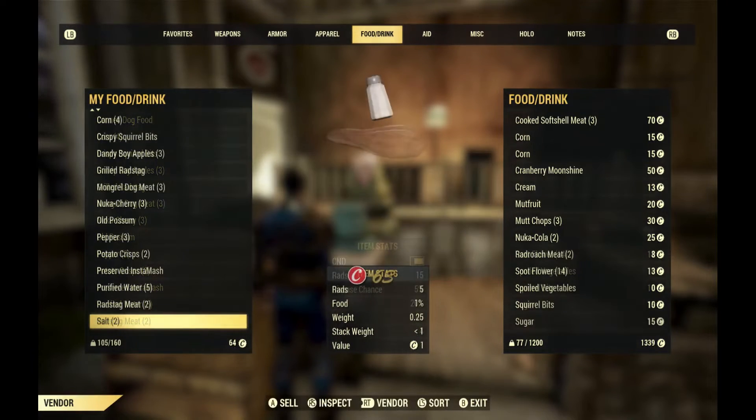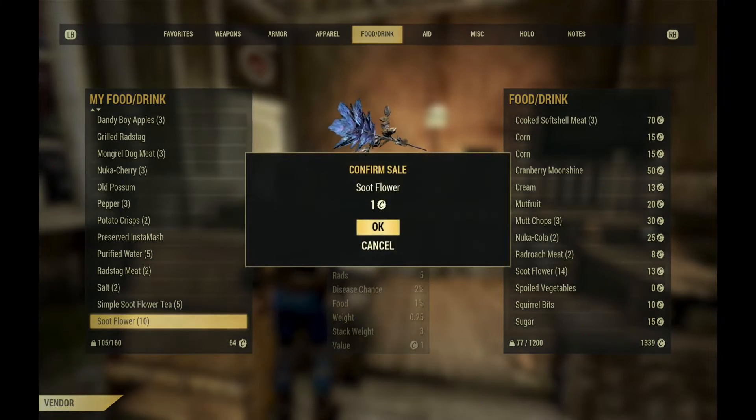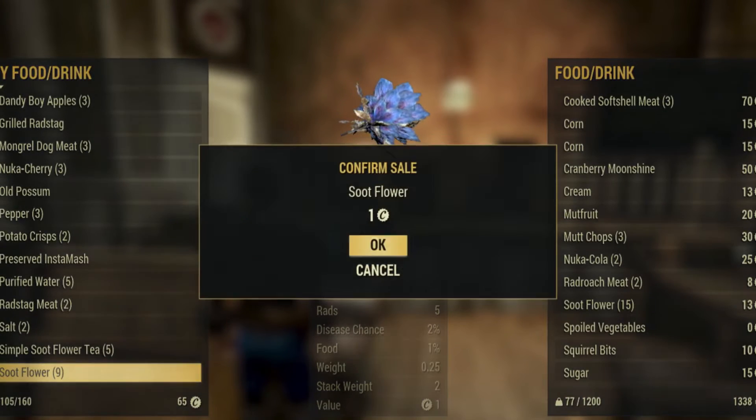When selling food — anything with a spoil-timer — I suggest selling one at a time. Spoil-timers show up in your inventory with the oldest item first.